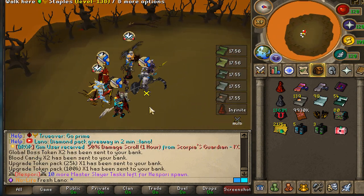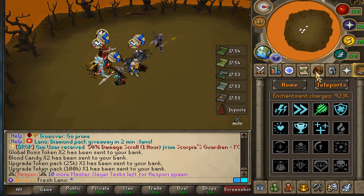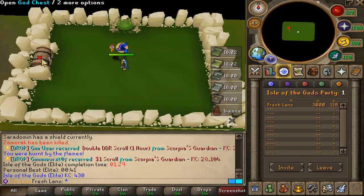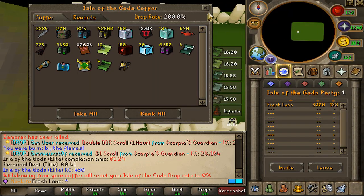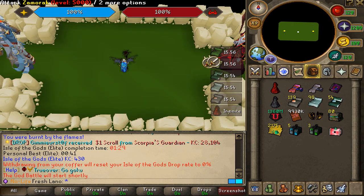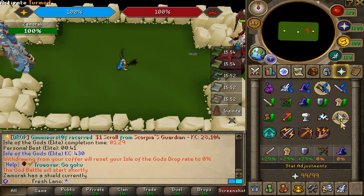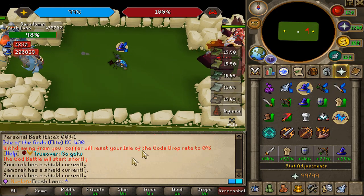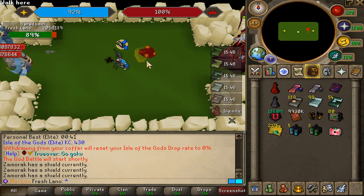Spider out of the way - no drop. Let's go ahead and start the odds, maybe we're gonna get ourselves the Zamorak relic. KC 430 and of course the chest is still empty.